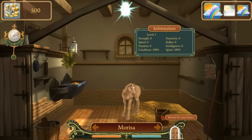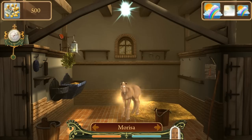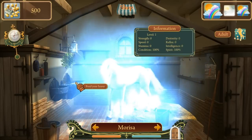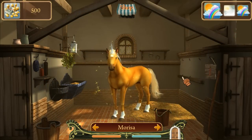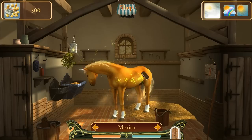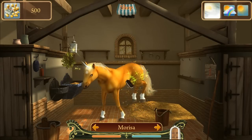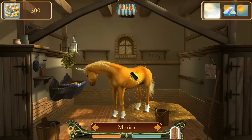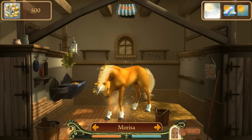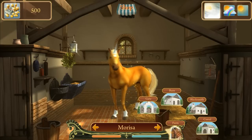This is Marisa — whoa, Marisa is an adult! Did you see that transformation? She became a unicorn! Let's brush Marisa. Look at the detail on that horn for the unicorn, that's awesome. We just have Marisa right now; we have $500 in the bank. She's looking good, let's head out to the gate.